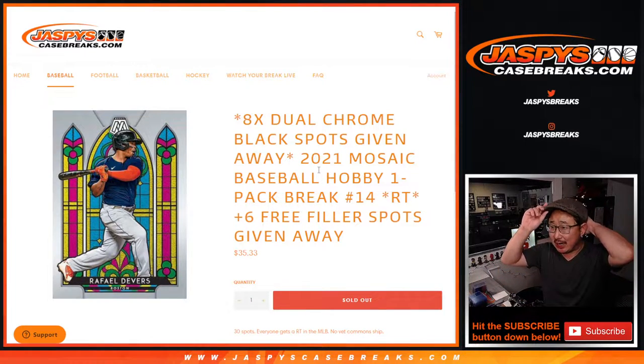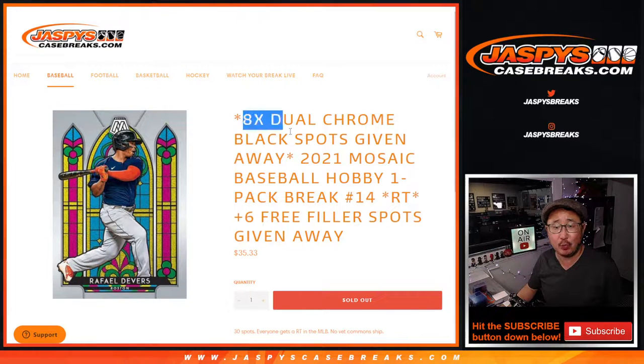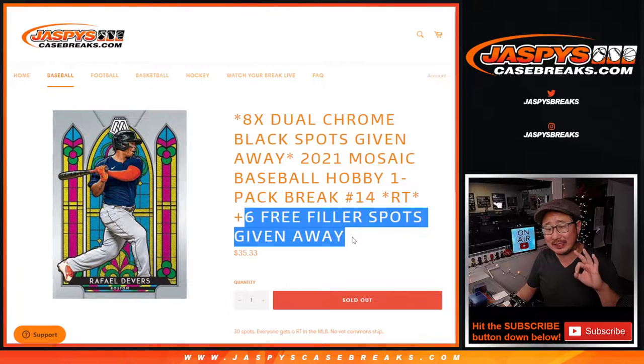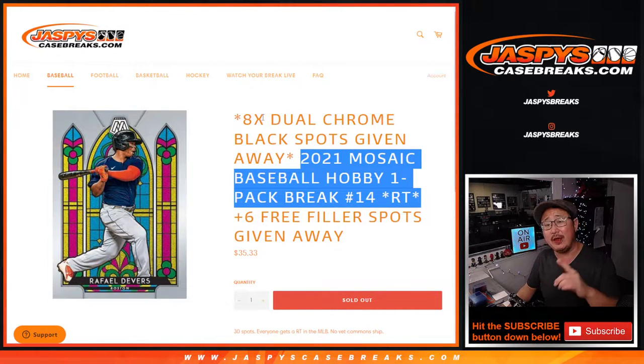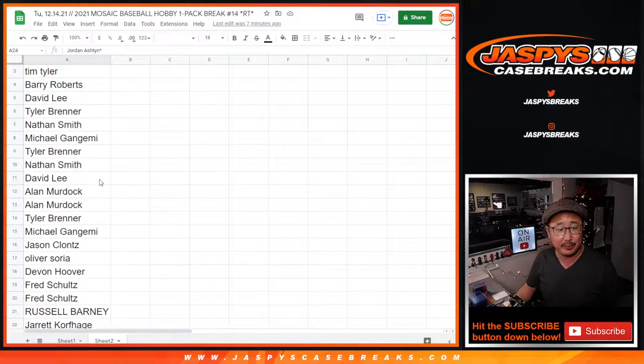Hi everyone, Joe for JazzBeatsCaseBreaks.com with a Mosaic Baseball Hobby Pack break which gives away two chrome black spots. We've got three different dice rolls happening here: we're going to give away six spots within this filler pack, then we'll do the break itself, and then we'll give away those dual case spots. Big thanks to this group for making it happen.